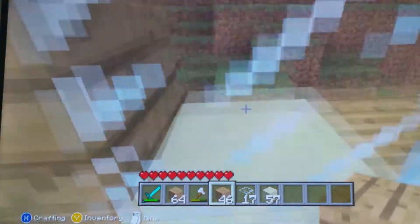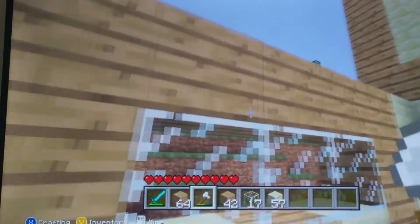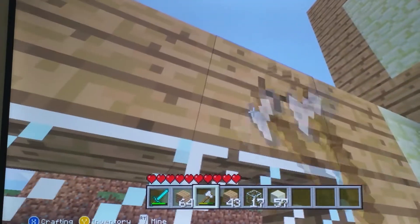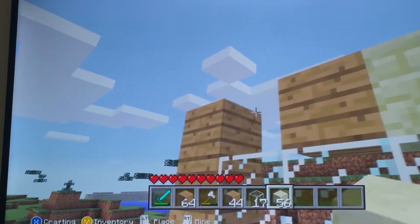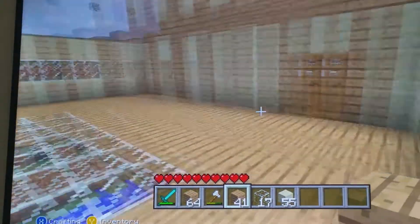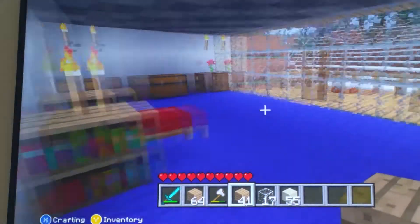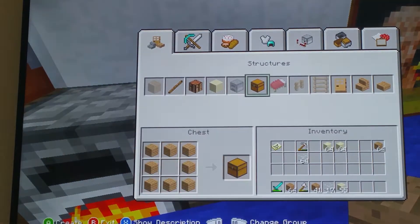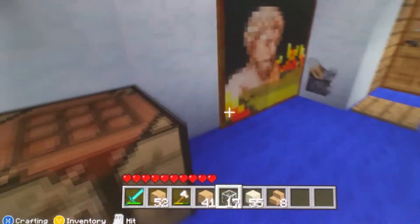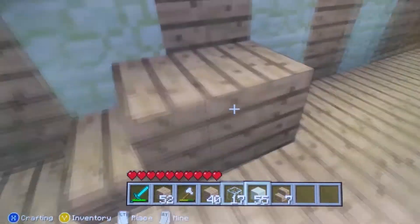I'm happy to jump up and look out right here. Oh! Oh, I can't believe I did that. I just solidly put wood. I cannot believe that is what I did. And I might also insert the staircases as well. So if I go ahead and make a couple of those, there we go. Let's just go ahead and put the staircases here.